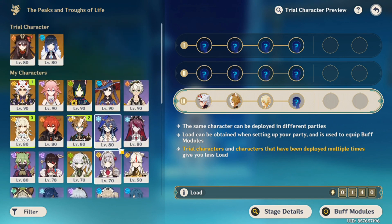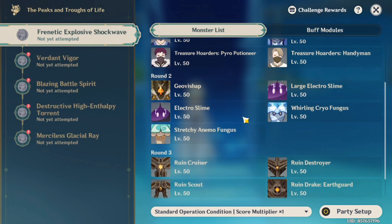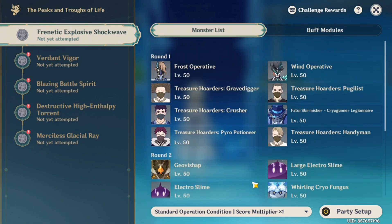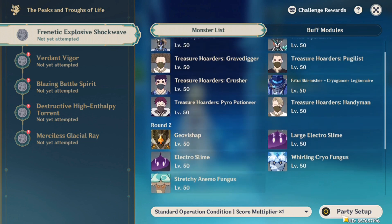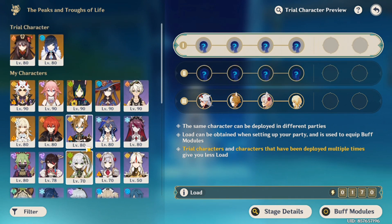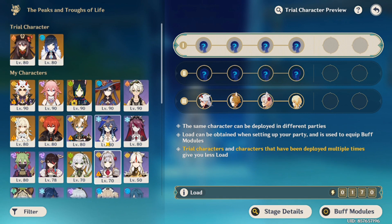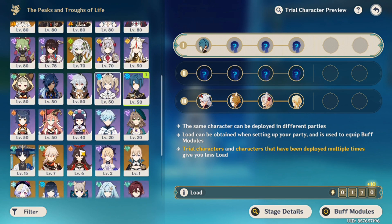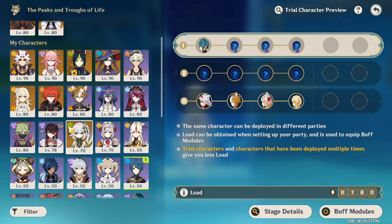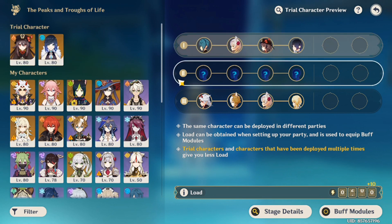Today I believe this will be the first time in a long time that I talk in my videos. You can see there are a couple of enemies that need certain elements. I'll focus Ito on enemies that don't require any elements since he is a mono geo team, although I like two characters that should be paired with him: Jolie and Albedo.